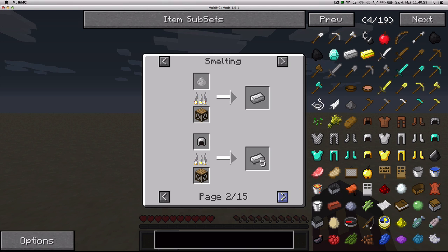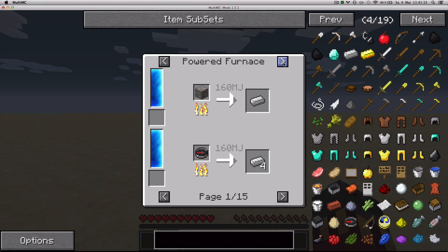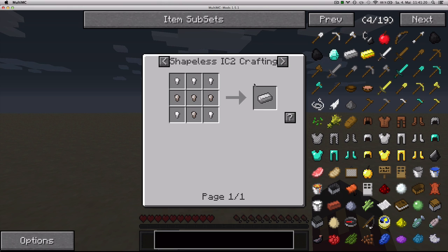The arrows down here basically scroll through the recipes in the same section, which is smelting in this case, to tell me different things you can smelt in order to get iron ingots — like a slack furnace from Factorization, Power Furnace from Thermal Expansion, and the same with Induction Smelter, etc.